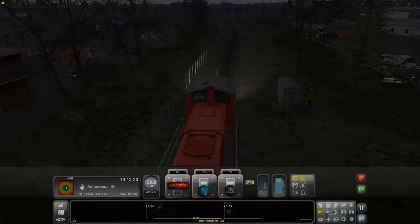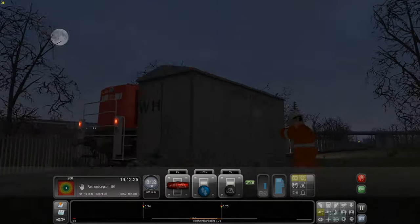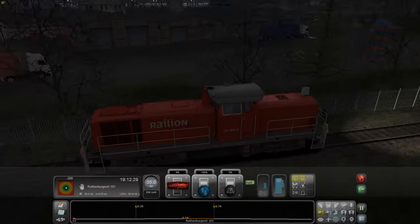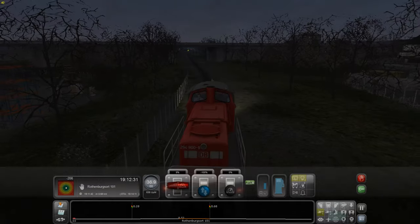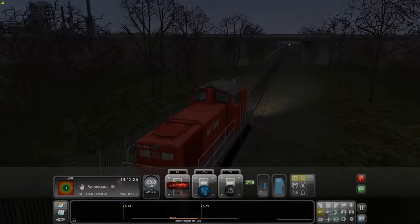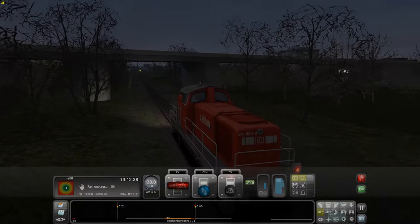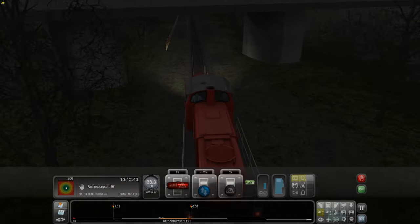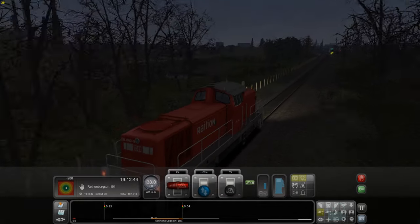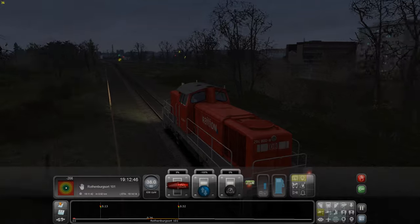Auf jeden Fall steuert das dann automatisch die Zuggeschwindigkeit. Hier ist so ein Feuer, hier ist ein Arbeiter der bewegt sich sogar - das ist auch neu im Train Simulator 2014, dass das hier animiert ist. Die ganzen Umgebungen. Man hört hier auch schöne Geräusche - wenn man voll Gas gibt, hört man auch den Motor drühen. Ich finde das Spiel echt geil.